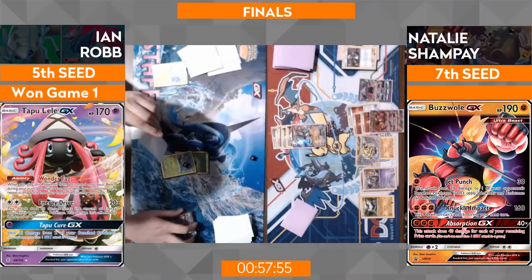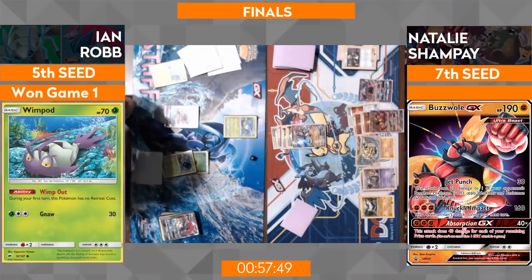She can find a Strong Energy — that's it, it's done. The Jet Punch lands, and does Ian have any response? He has Acerola — okay, he gets to live a little bit longer. But if those are the supporters you're drawing, they're not what you need right now.